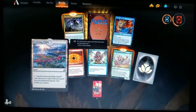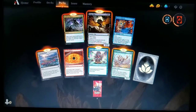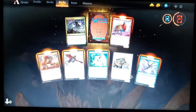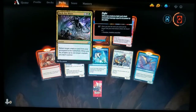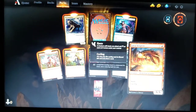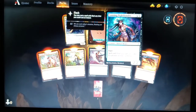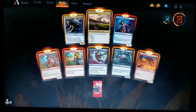Opening the pre-release Ikoria packs: Migratory Greathorn, Keepsake Gorgon, Fire Prophecy — I love Evolving Wilds, that's going in every deck I build. Moving through quickly: the Porcuparrot and another Kogla, so we've got two Koglas now. Lava Serpent, Boot Nipper, Mutual Destruction, Cathartic Reunion, Brickly Marmoset, the Necropanther, Cunning Nightbonder, and a Triome — very cool.